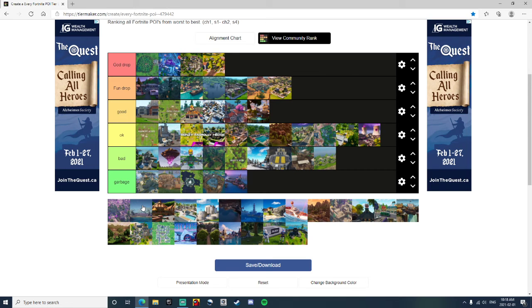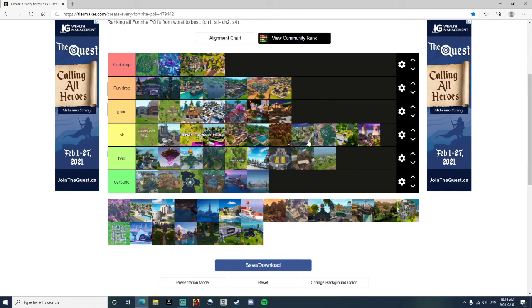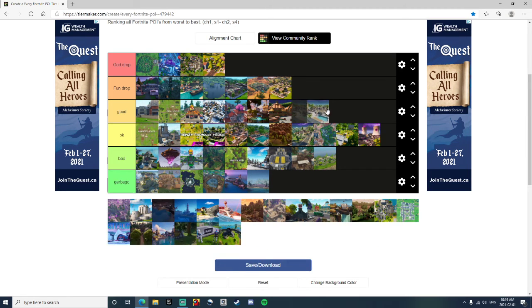The Ruins — this was when the Storm King was in it. It was a Garbage location, there was nothing there at all, no loot at all — it was pretty useless. Sunny Steps — that was actually a good location, it was in the jungle with lots of wood, pyramids, and lots of loot. Not many people there, I had a few endgame wins that I loved down there. It was just a cool place. Sweaty Sands — it's a good drop, there's nothing really bad about it. There's not really any trees or mats, but it's okay.